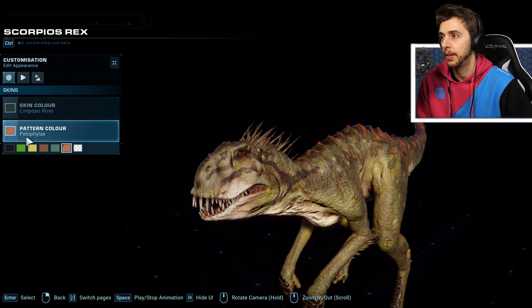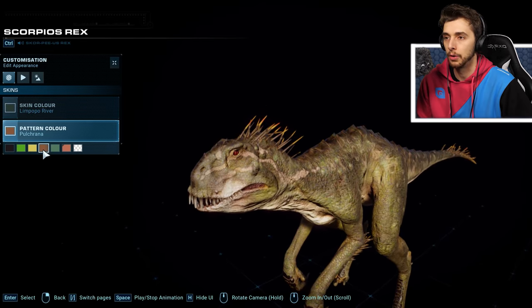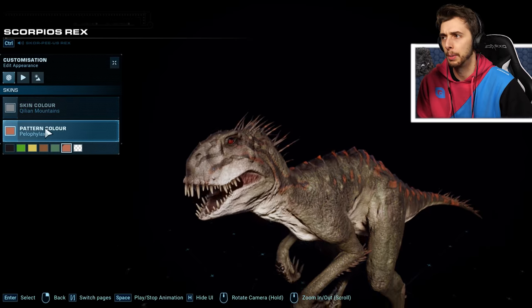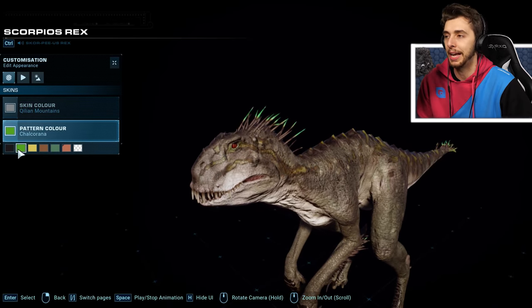The Salar del Huesco and the Pelioflax looks really nice with it. Now the Limpopo River — out of all of these, this is not my favorite. Limpopo River, not my favorite. Now, onto the white.